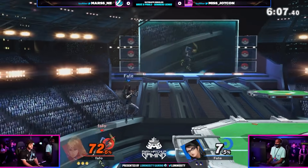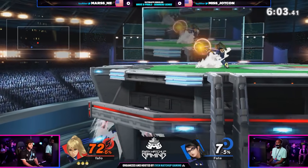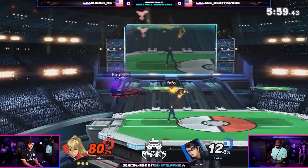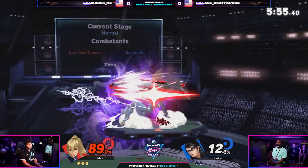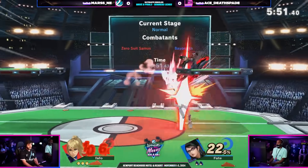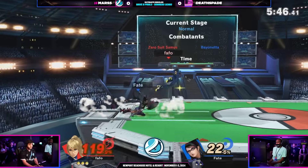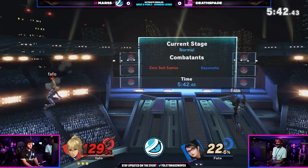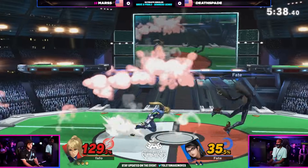That's something interesting about Mars' playstyle — he finds the perfect opportunities almost every time, especially on the ledge. We're definitely seeing some edge guards coming from Mars. There's the trade. Up airs on the shield. Witch twist. And there's the witch time. I think I could have seen a bigger punish there. Holds the A button after that F-smash just to get a little chip damage in. Not able to find the bullet art up air, still holding strong in this advantage, trying to find a kill but no back air being given.